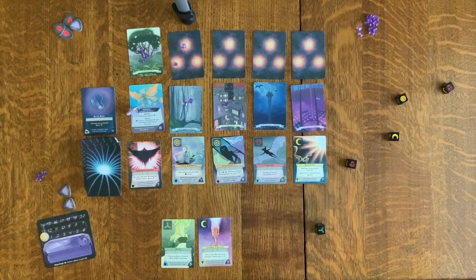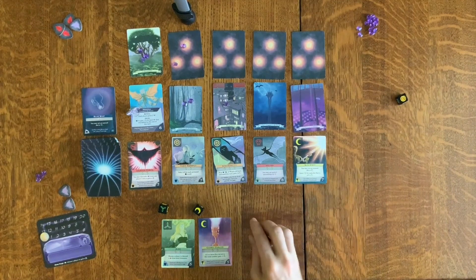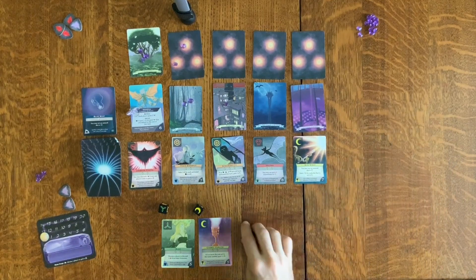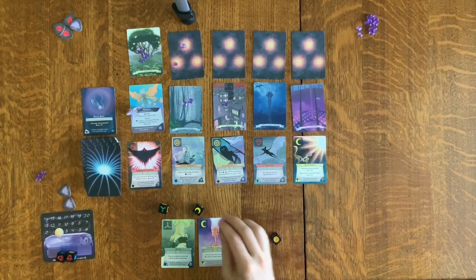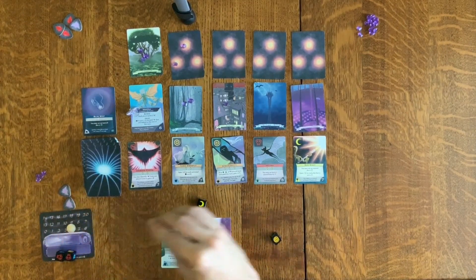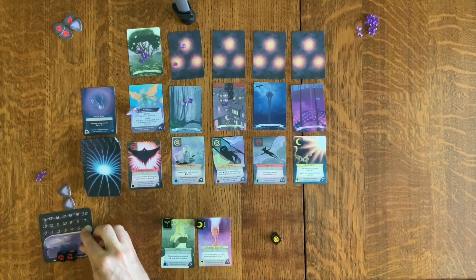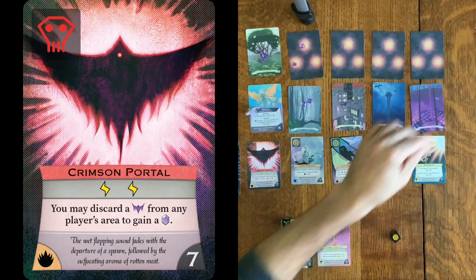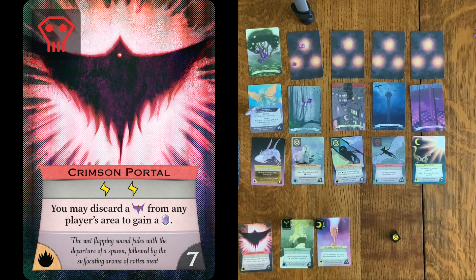Planning ahead here. I'm worried that this Aether Die is wasted — we shall see. Aaliyah gives me two, the Cosmic Chalice gives me two. If I spend one mana, I can get something cool. Actually, Crimson Portal is amazing. Right now I've got Aaliyah who's helping me with the wounds, and Crimson Portal is going to help me a great deal with the spawns.